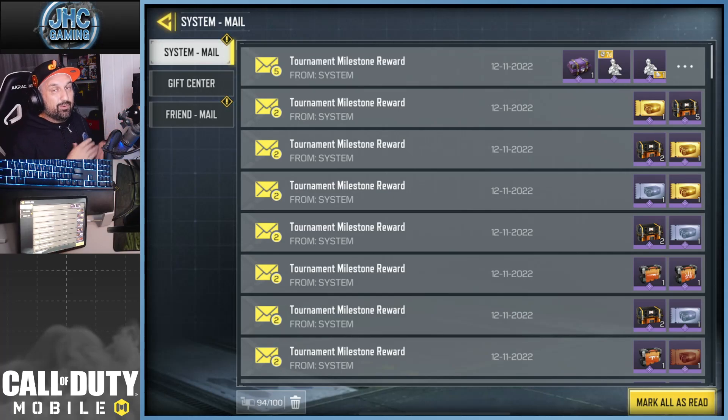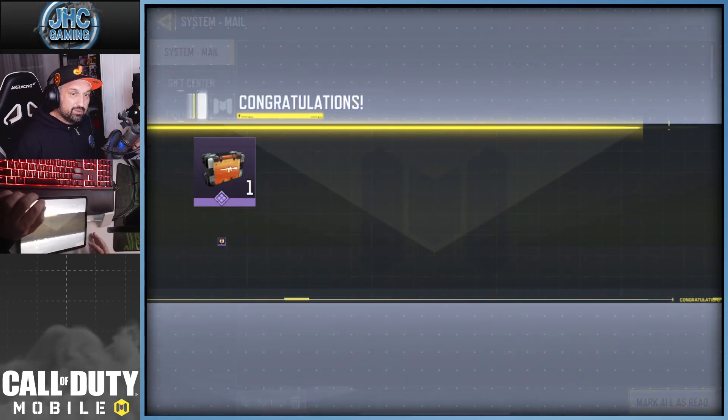Hey guys, I'm back. Today I open all my tournament crates — brand new Season 10 camo is here. I'm going to check it out, probably go for all the mythics at the start and see if we can get lucky with the melees, because when you get the free crates you get some random melee. Last season I got a strong start, so let's see what we get today. Let's claim all the crates.